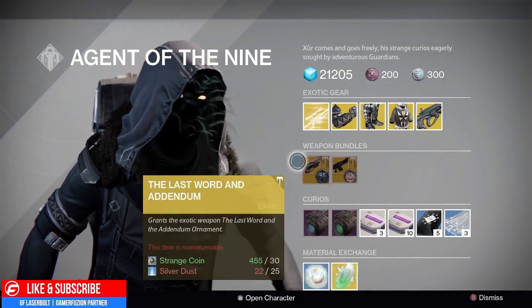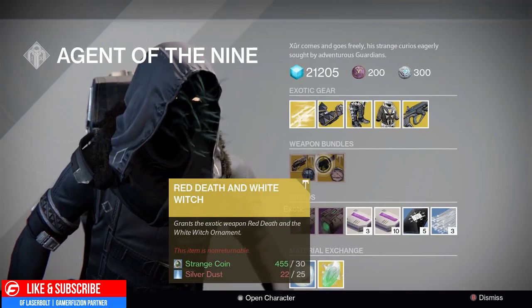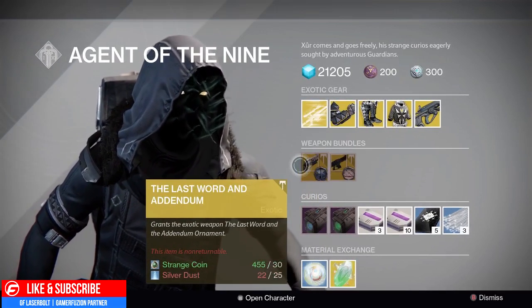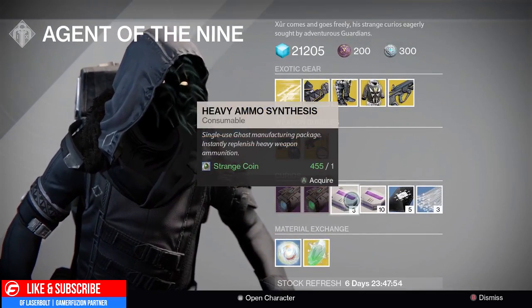As far as weapon bundles, we have The Last Word with the blue ornament and we have the Red Death with the white witch ornament, which gives you that white look. This one comes with the Addendum ornament as well.